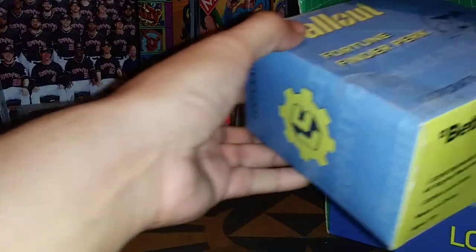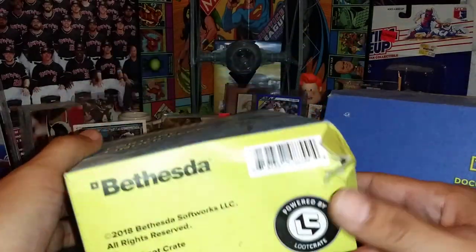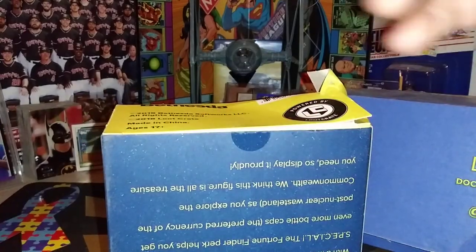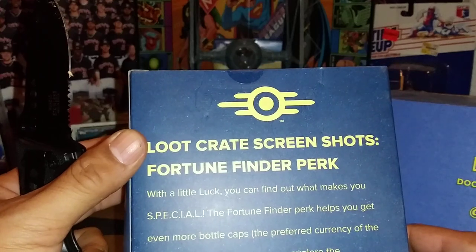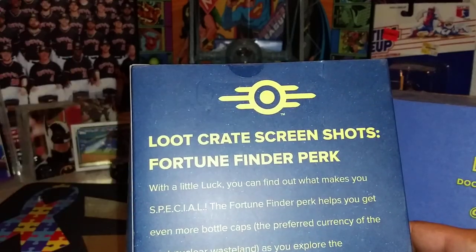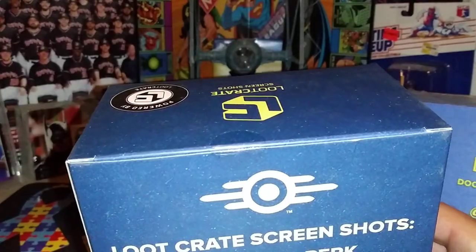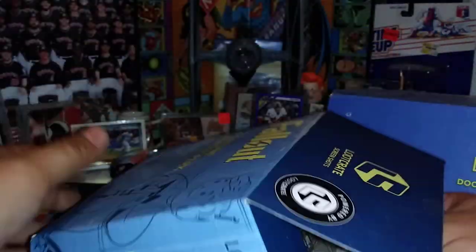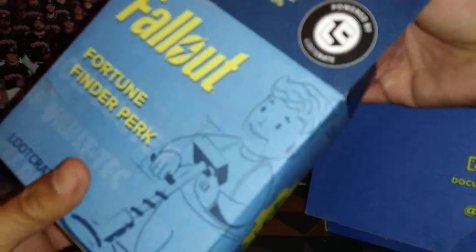We've got a Fortune Finder perk. This one got roughed up a little bit — hopefully it's not too bad. So, Loot Crate screenshot: 'With a little luck, you can find what makes you special.' The Fortune Finder is one of the perks that helps you get more caps, and caps are the money in Fallout.